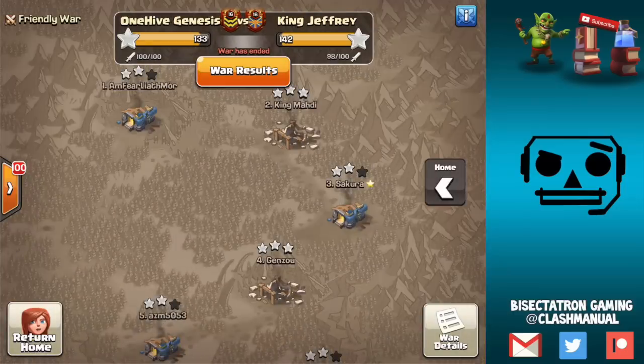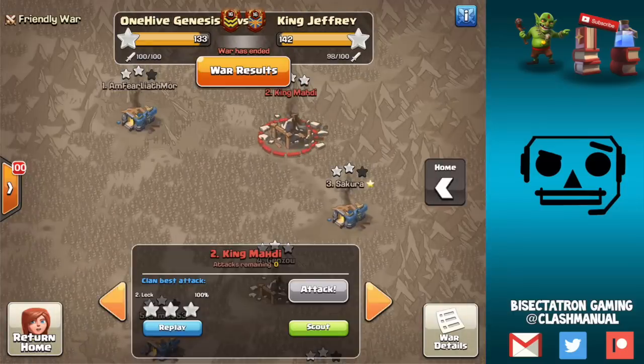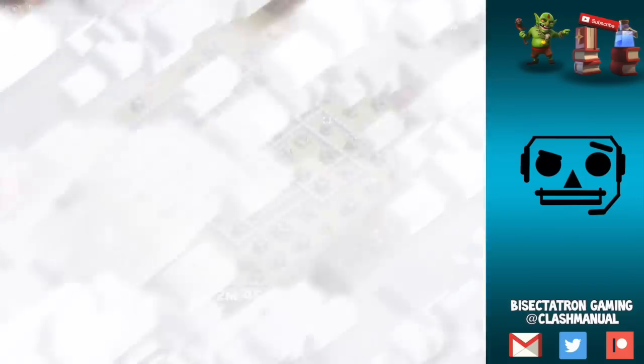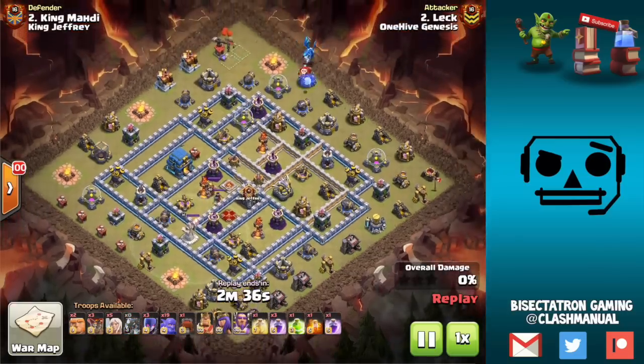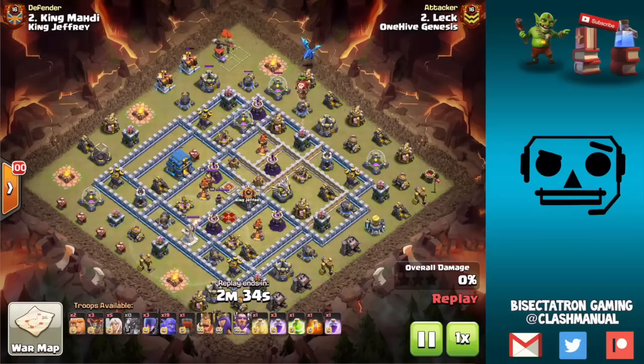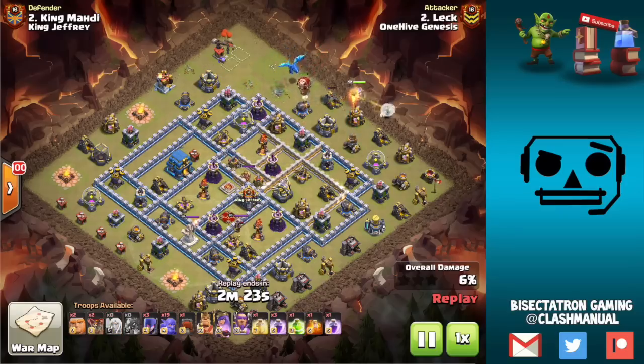Moving on, we have two attacks from OHG to look at, both from Lek — a nice war for him, though not the closest war overall. In 50v50 with no dip, a tough day from your Town Hall 11s or 10s can mean leaving up a bunch of extra stars that would otherwise just be dipped in a regular war. We had a good war last week, this week we fell back a bit.